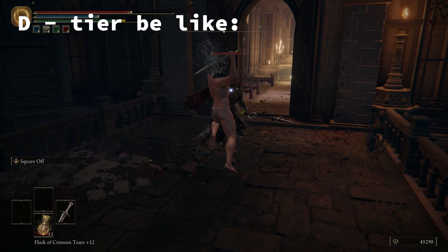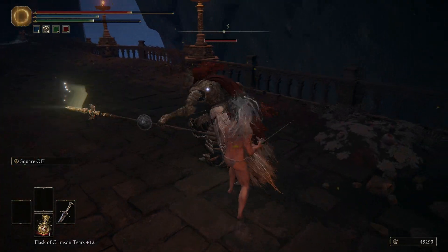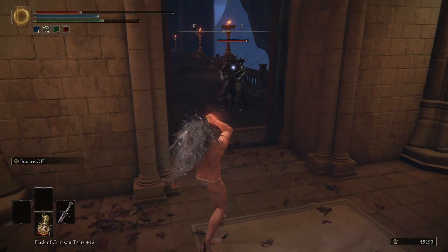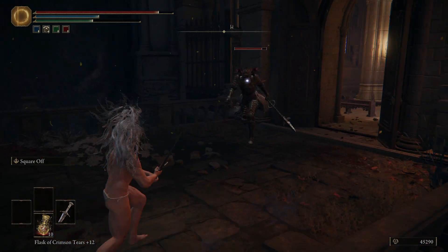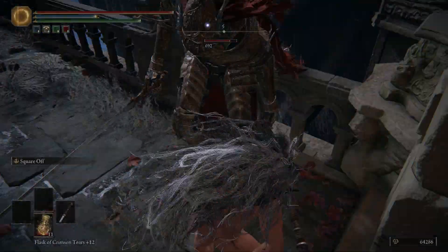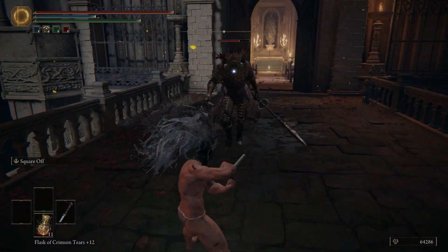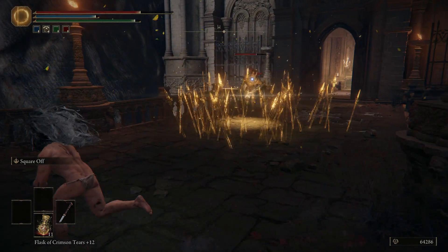D tier — the weapons that make you ask, why is this in the game? Elden Ring's worst straight sword is the Weathered Straight Sword. Nothing about it is good. It's got shit range and damage, and it kinda looks like a toothpick for the Fire Giant. Elden Ring's other garbage straight sword is the Cane Sword. I don't understand why this weapon exists. It's almost like they had a cool concept for a weapon, and then decided to make it do no damage and have no range.